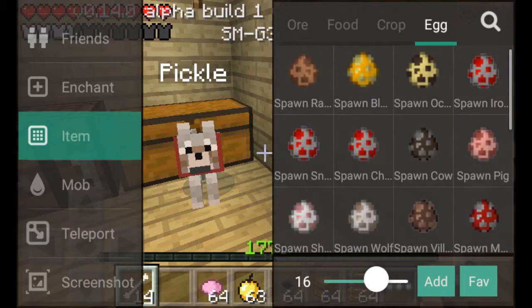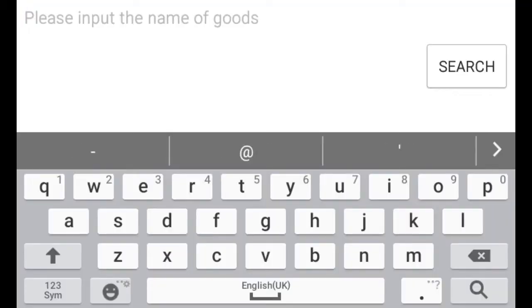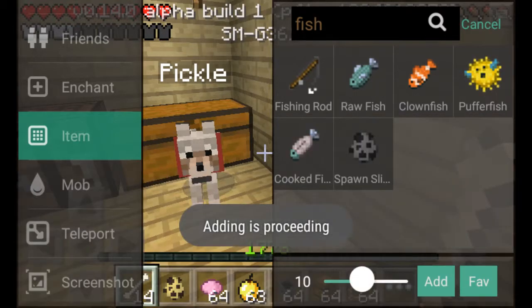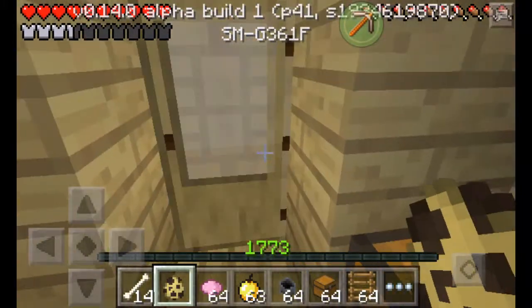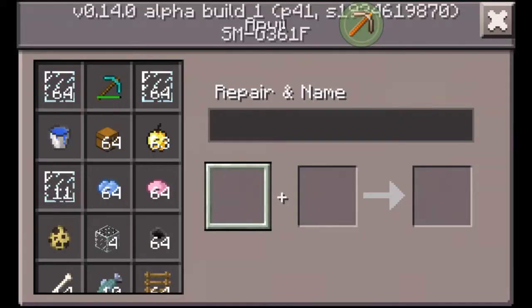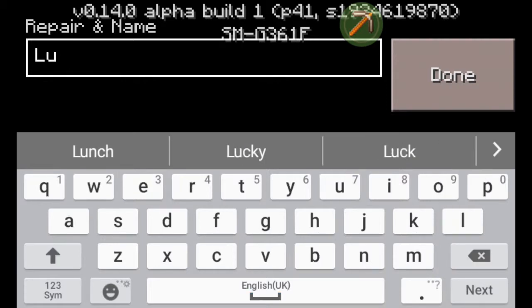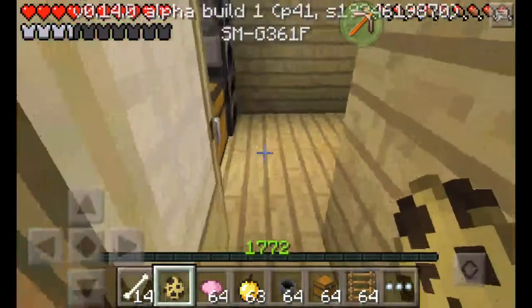Now if you want to spawn an ocelot — cats — you're going to have to get an ocelot egg. You're going to need at least 10 fish, the same as with the ocelot egg. You would give it a name tag, call it a name, and I'm going to call this one Lucky.